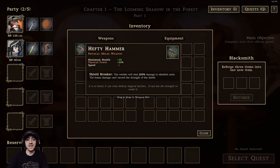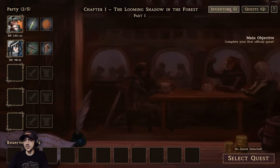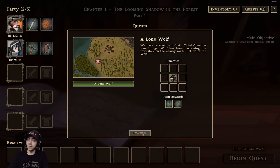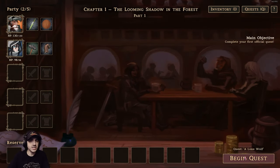So they reforged into a Hefty Hammer, which is quite strong. I'll throw that on Velia because she's a little weaker — it gives her a little bit more health. We're going to go to our quest and fight our first battle. This one's going to be pretty quick because there's only one enemy, but the fights get a lot longer.